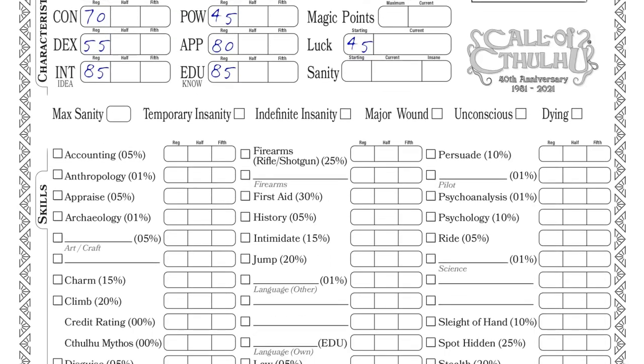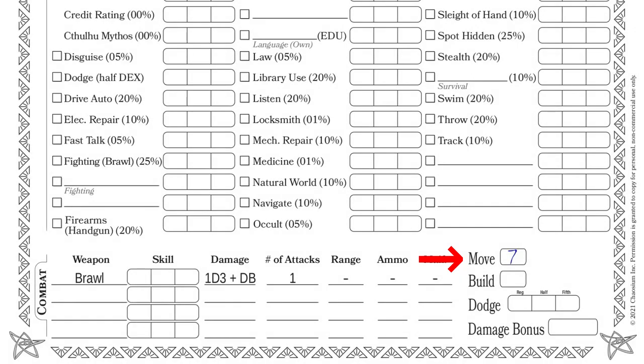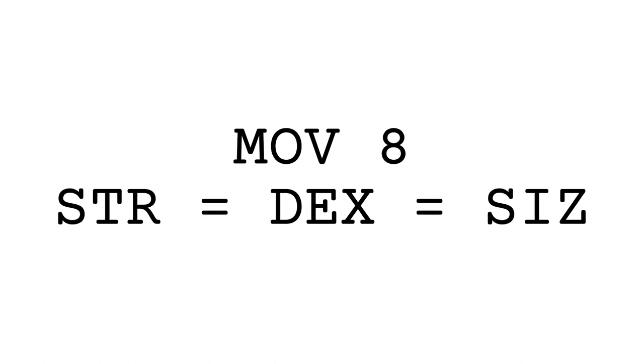Step 2: Movement Rate. How fast you move — which is significant when you're being chased or when you're in combat — is affected by your Strength and Size. Your movement is 7 if your Dexterity and Strength are both less than your Size. Your movement is 8 if your Strength or Dexterity is less than or equal to Size, or if Strength, Dexterity, and Size are all equal. Your movement is 9 if your Strength and Dexterity are both greater than your Size.